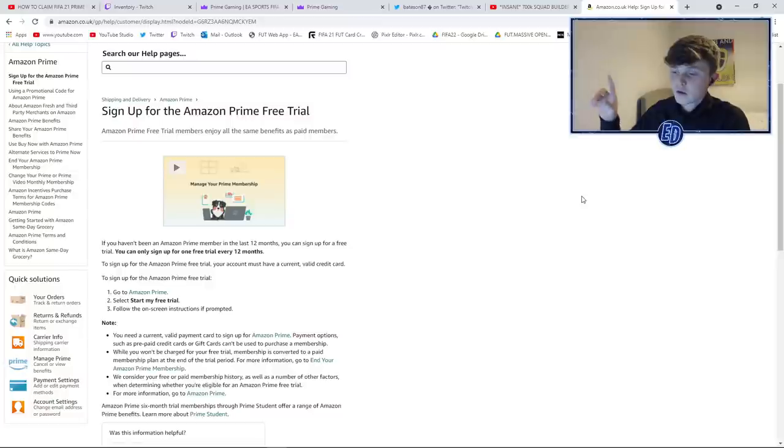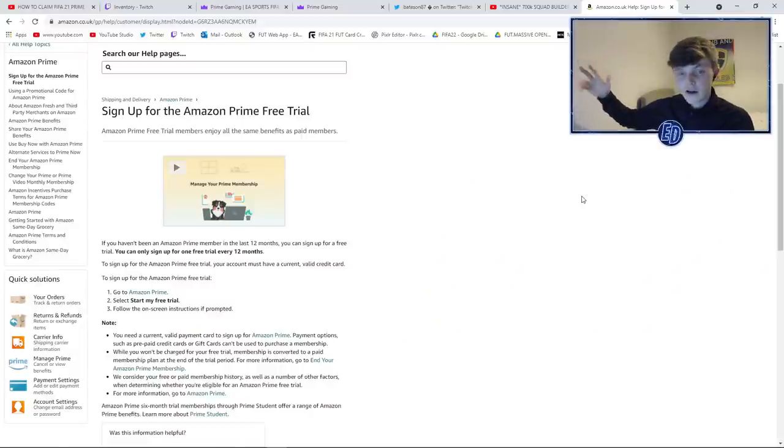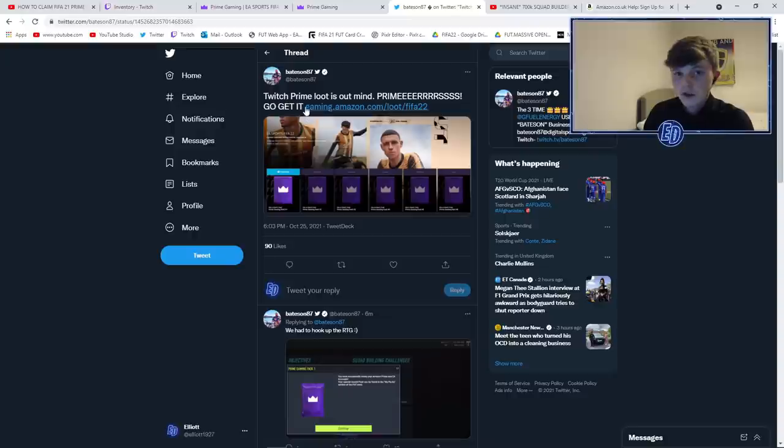The first thing you're going to want to do, if you haven't got it already, is Amazon Prime. If your mum, dad, uncle, auntie, anyone has it, you sign into theirs like I do — I literally sign into my parents' one. If not, you get a free trial. I'll link this in the description. Everyone knows Amazon Prime, go get it.